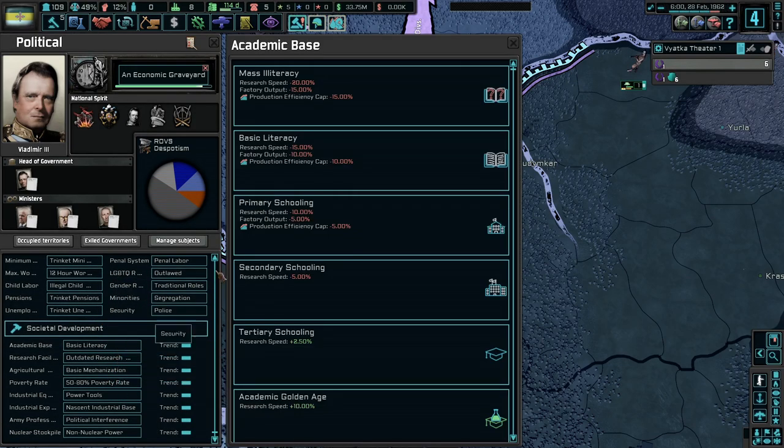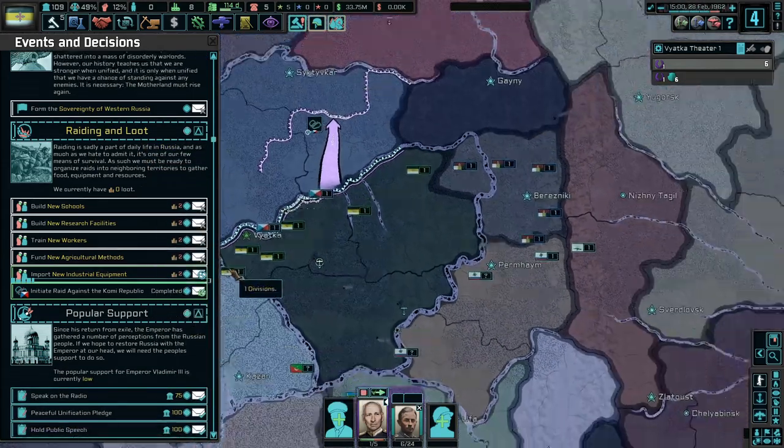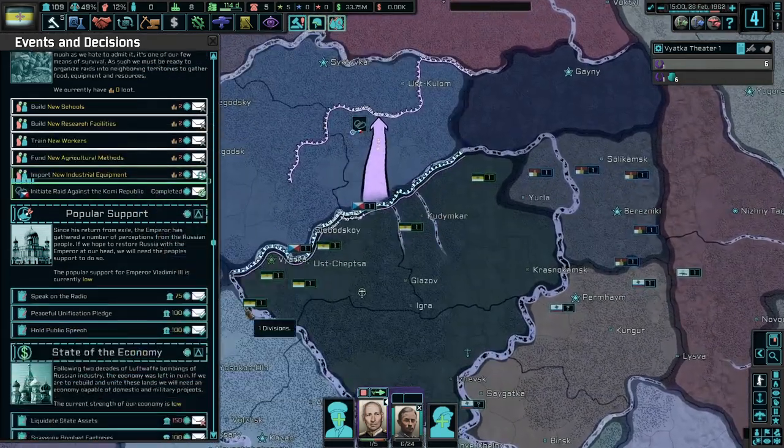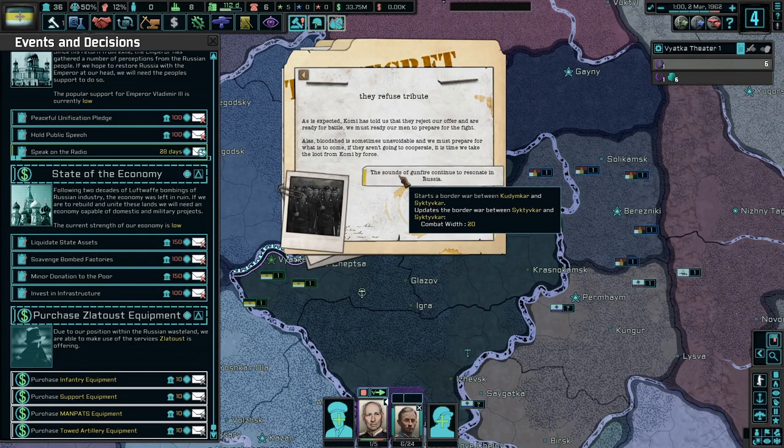Societal development, basic literacy — can I just choose and go to academic golden age? That'd be kinda nice, yeah. I guess we spend political power on decisions. Completed — I guess we'll speak on the radio for more support for now, because this stuff is nice but it doesn't seem super necessary right now. They refuse tribute — okay, starts a border war between us and them. Combat with 20.